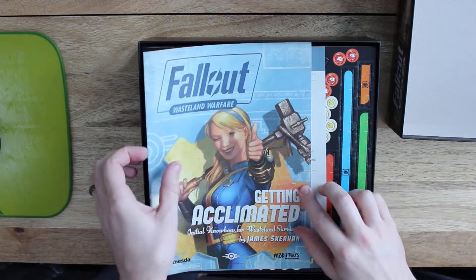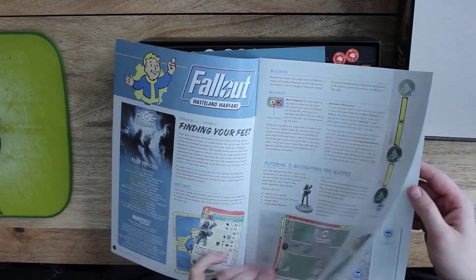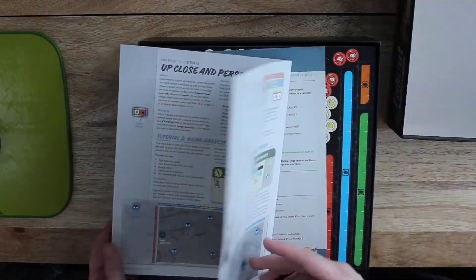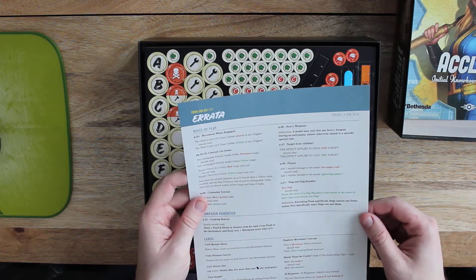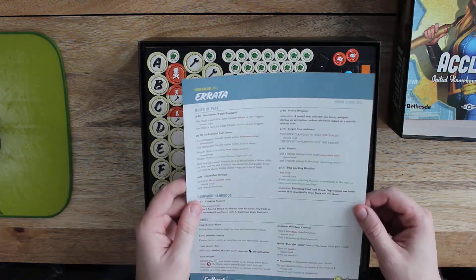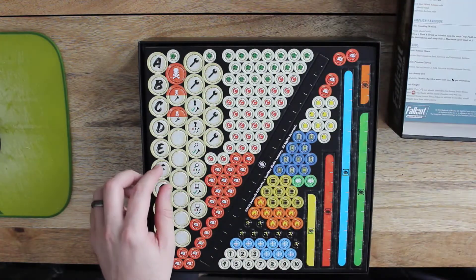Up top we've got the book on getting acclimated. It looks like it takes you through the first tutorial missions and the rules basics. We've got the newest errata, dated August 2018. This might be old but all the rules are posted for free on the Modiphius website so you can download and print the newest errata.